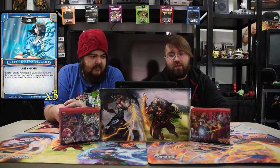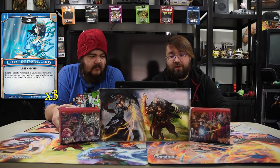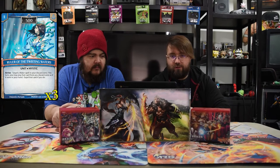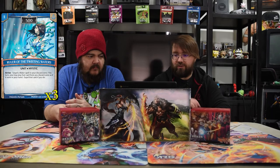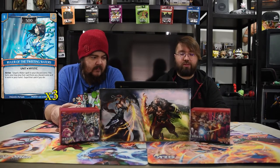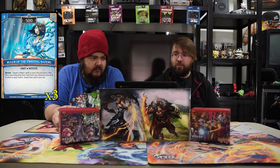Rule over the Twisting Waters is a one drop 500. The art looks amazing. On arrive, target a water spell in your discard zone — this turn, you may play that card from the discard zone, and if you do, expel it. It's a very powerful way to dig into your graveyard with spells, and most blue ones are cheap. You can play this and wreck someone with it, then pop off the spell late.